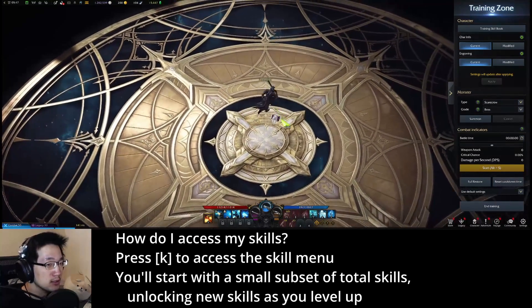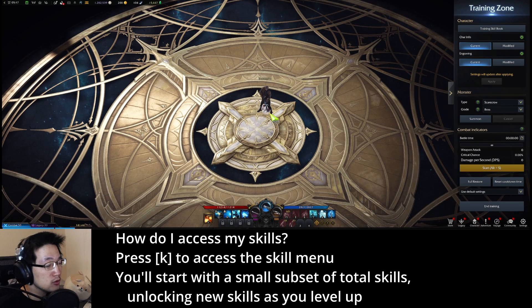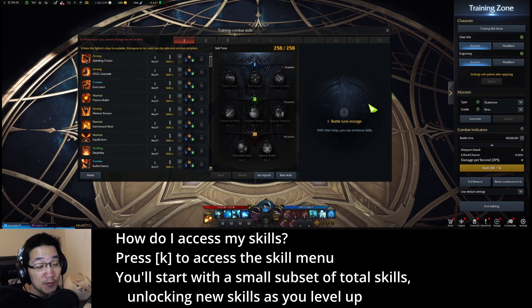How do I access my skills? Press K to open up your skill menu. If you've just started the game you will start with a smaller subset of skills, and you will unlock more as you level up.